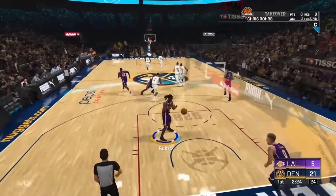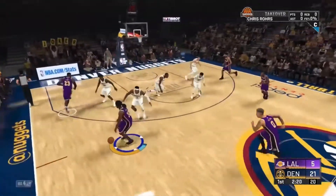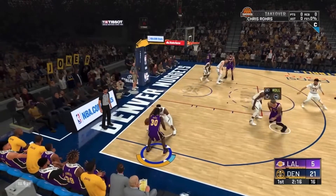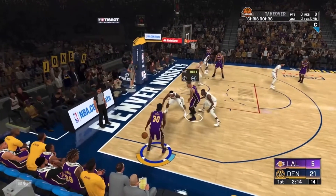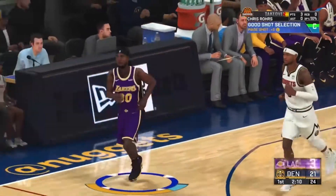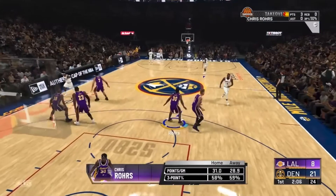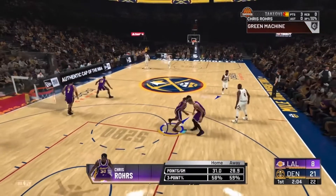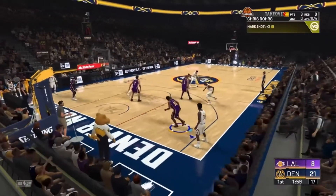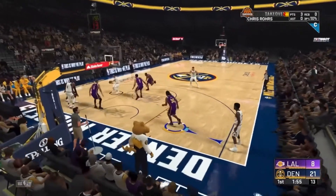So basically, once you get the ball, you just want to run all the way to the corner, and call for a screen from your center. Hold LB or L1 if you're on PlayStation. The defender is going to drop back because he doesn't want to get hit by the screen, so as long as you call for the screen he's going to step back every single time, leaving you with a wide open shot.